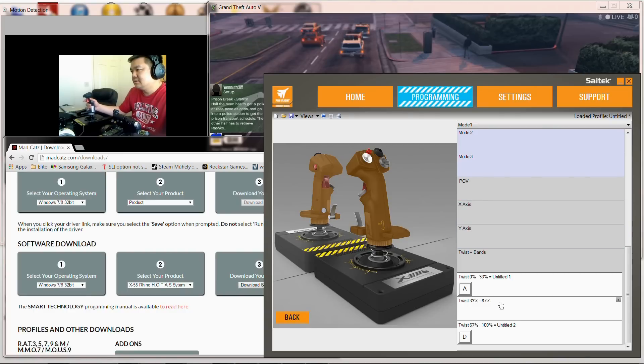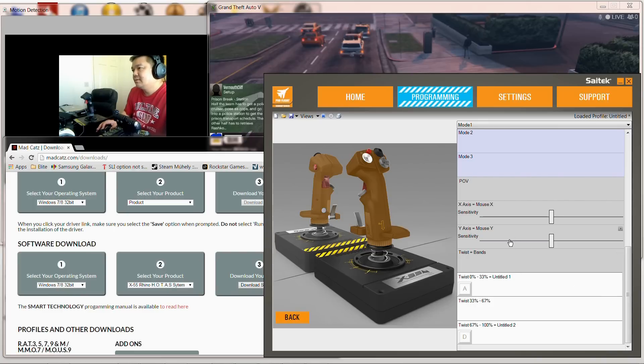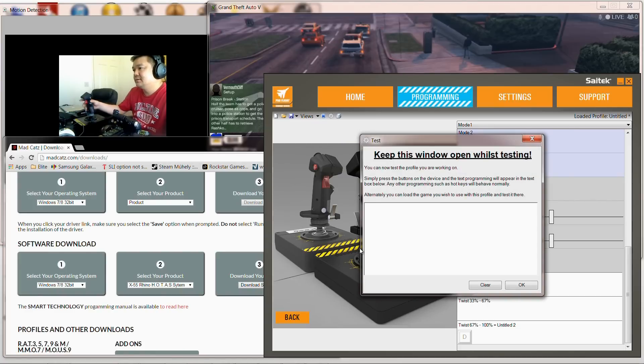Next you're going to find out where the X and Y axis is, and on the X and Y axis we're going to bind that to the mouse X and the mouse Y. You can basically test this with the test button so you can see that it's moving the mouse itself. And if I twist it will press A and D and it will fire the space bar.